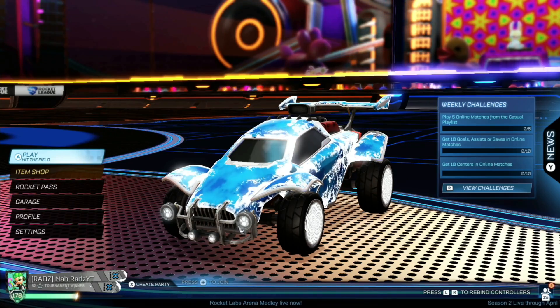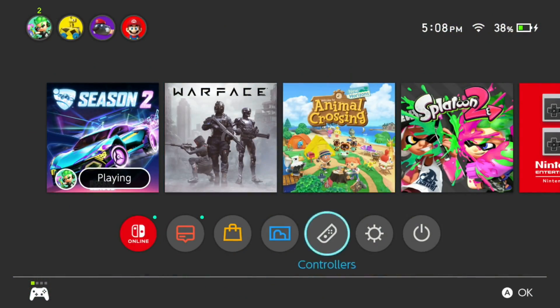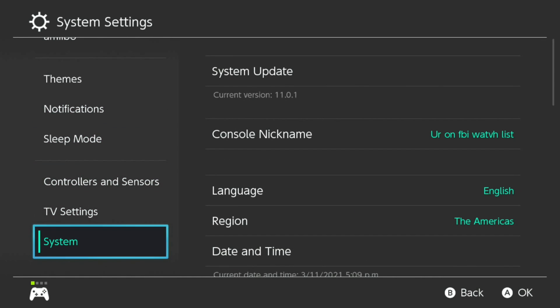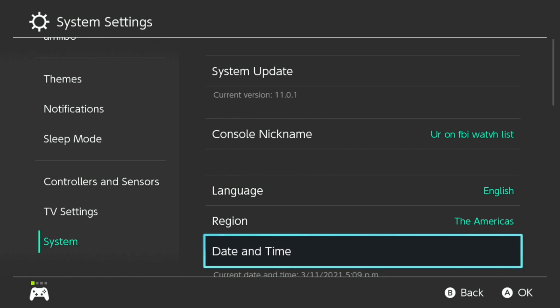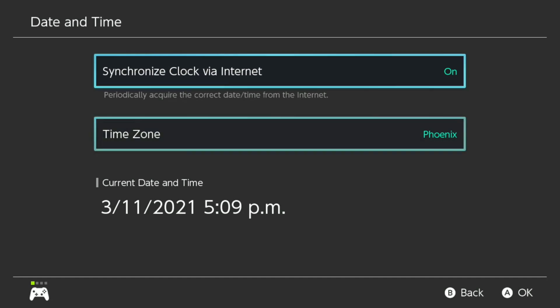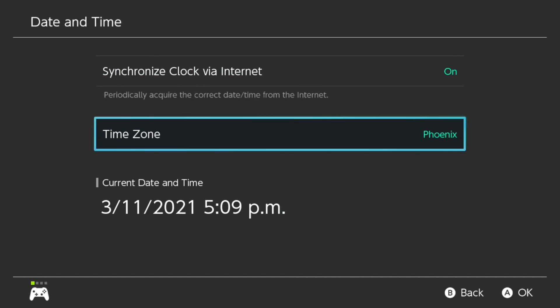What I mean by this is in my system settings, my time and date right here — it was not on 'synchronized clock via internet,' it was not turned on or whatever. And I do not live in Phoenix, that's just the closest time zone to me.